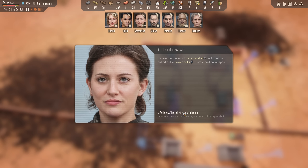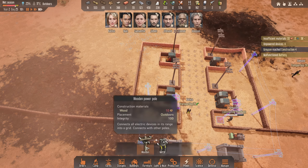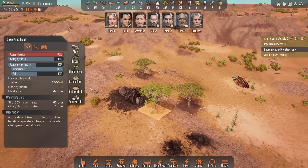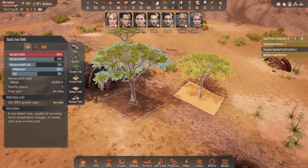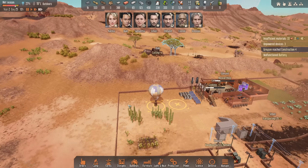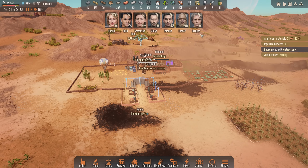I've scavenged as much scrap metal as I can in the power cells. That's not great. We want electronics, please — that'd be wonderful. We do need to probably chop down these trees now, so let's set a couple of these to be cut. They're on 42 of 50, so we'll grab those anyway. Grayson hit construction four as well. Hey, we got some electronics — seven!